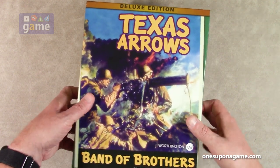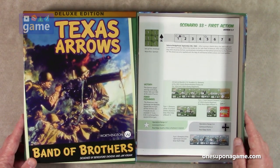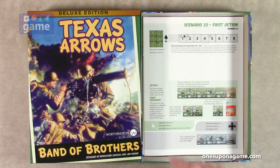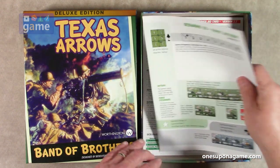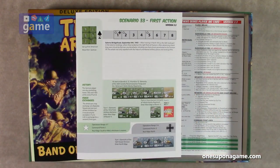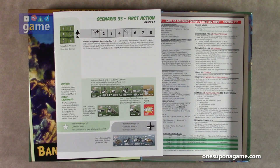There's not going to be much in this box because it is an expansion for the other games. It's the same size as the other boxes but there's a lot of empty space inside. The first thing we got is the scenario book right on top. It's a short 12 scenarios — 12 pages. These are Americans versus Germans, so this is obviously going to be for Screaming Eagles.